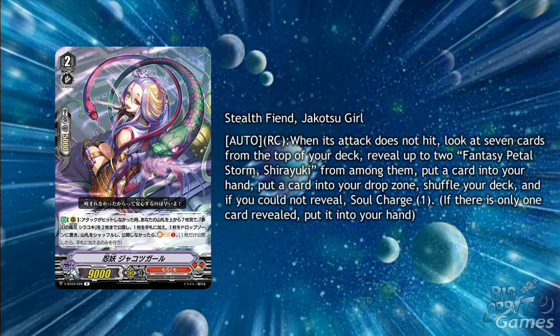Stealth Fiend Chikotsu Girl is a Grade 2 Shiryuki support with Auto Rear Guard Circle. When its attack does not hit, look at 7 cards from the top of your deck. Reveal up to 2 Fantasy Petal Storm Shiryuki from among them, put a card into your hand, put a card into your drop zone, shuffle your deck, and if you could not reveal, soul charge 1. The shadow stitch effect of Shiryuki is going to be very strong, as it just gives 3 pluses with these cards. This card can even be used in non-Shiryuki decks just to soul charge, which could be disgustingly strong in dueling dragons.